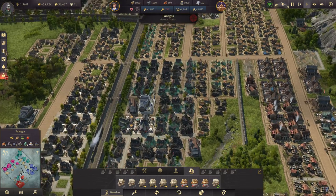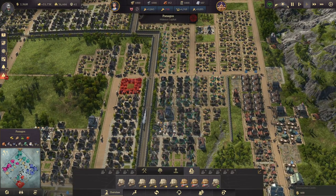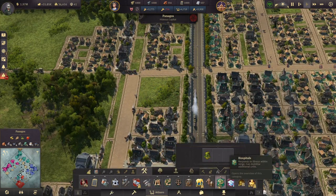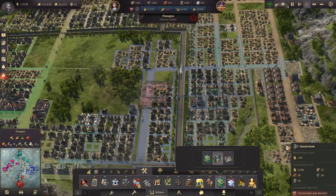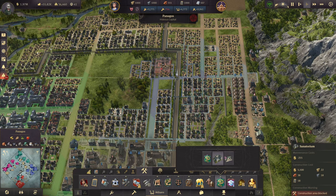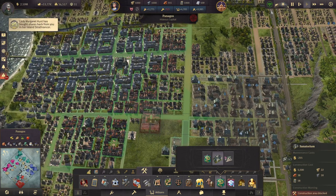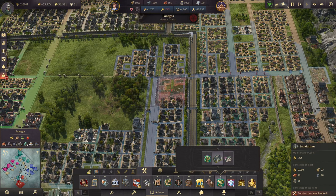We have a major problem over here with this block that isn't looking so great. Let's delete a few farmers and build a nice hospital district. We have a lot of options here, and I think I'd like to go ahead with one of my bigger medical buildings — the sanatorium. This one is really powerful, and we're just going to build it right here.